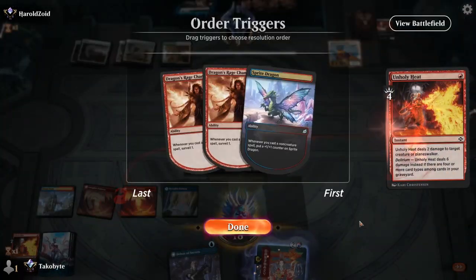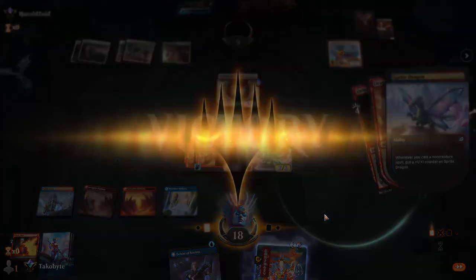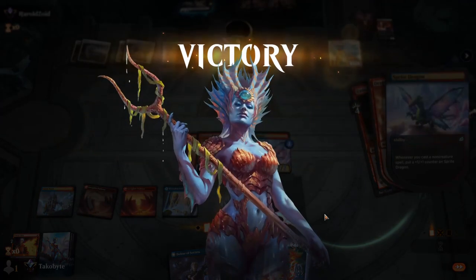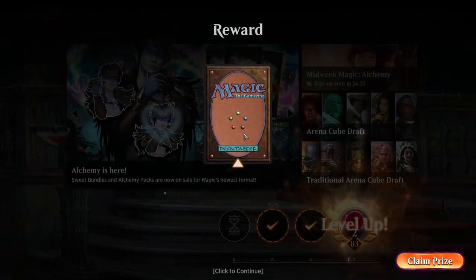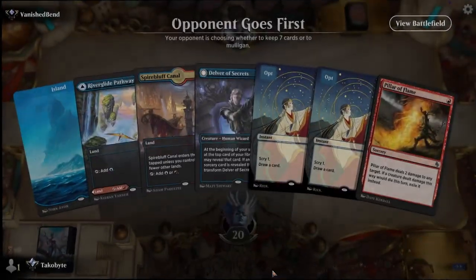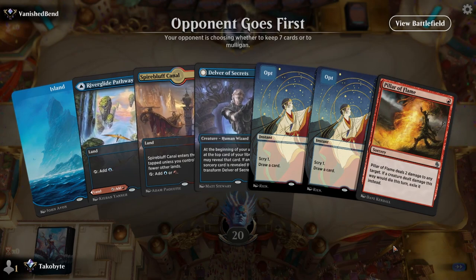6 to 9 — GG. This deck is so good against the life game deck. Obviously I'm pretty lucky with Unholy Heats but you're bound to draw them in a deck that's full of cantrips. One win away — sucks that we're going second.